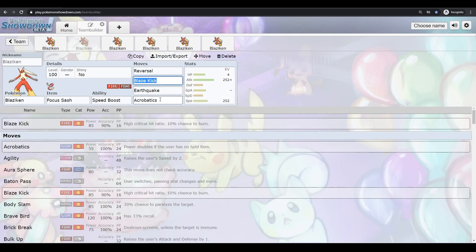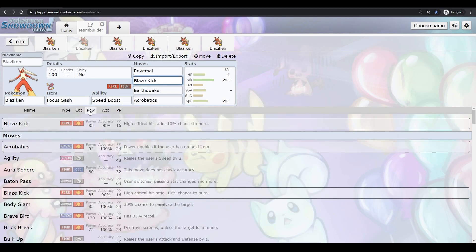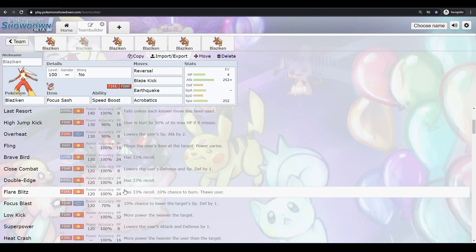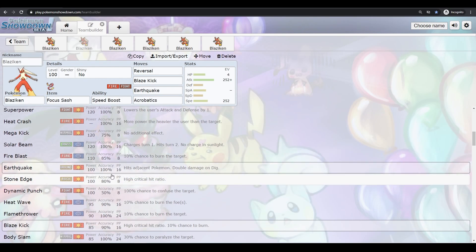Blaziken has really good coverage. Especially if the Sash gets activated, Acrobatics has 110 base power, which is really good. Earthquake is just really good coverage in that last slot. You just want to get to 1 HP and sweep with Reversal and 110 base power Acrobatics. You have other options — if you want to go all in once you're low on health, you can throw in a Brave Bird or Flare Blitz, but you'll KO yourself on recoil, which is kind of a risk and not really worth it. You can also run Stone Edge instead of Earthquake if you want to deal with Flying types more.